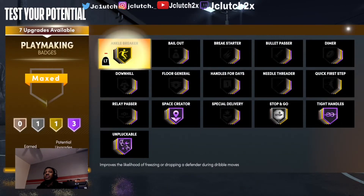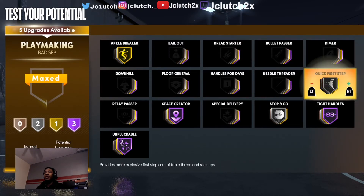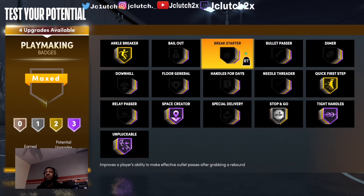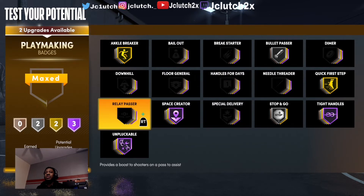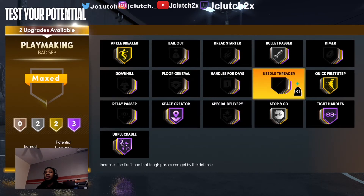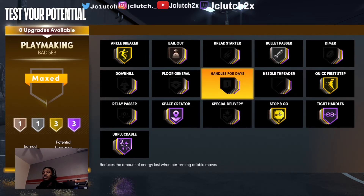Alright, for badges: ankle breaker on gold, great first step on gold, blue pass on silver.